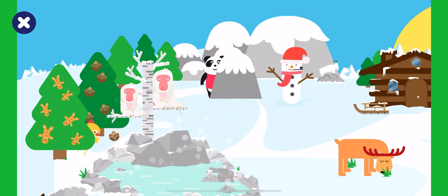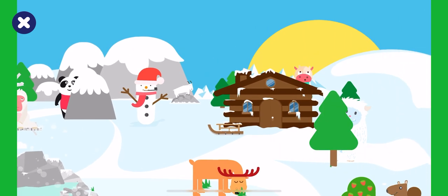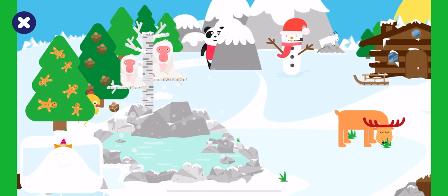Can you find Lisa? Lisa is under the snow. Gingerbreads. One. Two. Find and tap on Lisa. Lisa is under the snow.